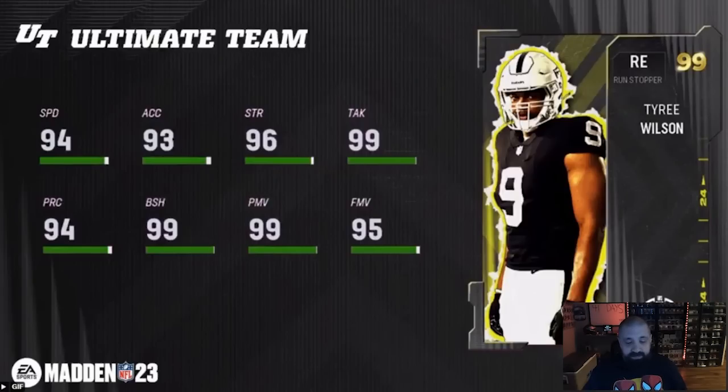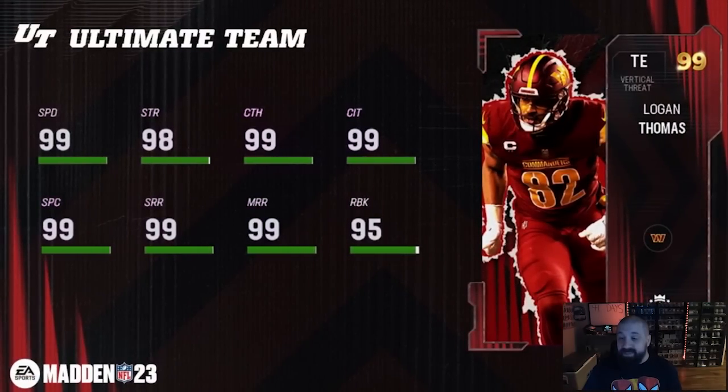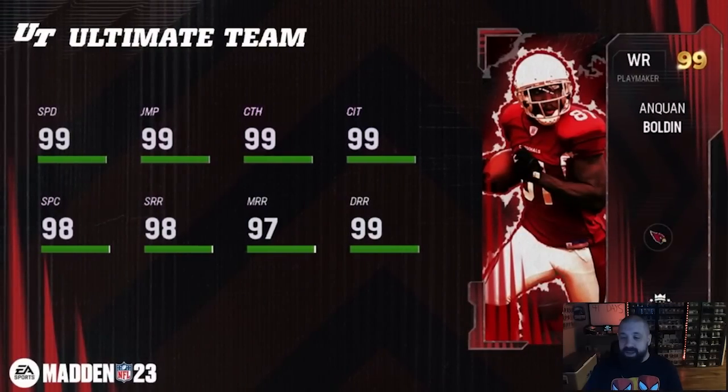Tyree Wilson, another defensive end — 94 speed, 99 block shed and power move, 95 finesse and tackle. Looks a bit better than Tuli in my opinion. Then there's a Red Zone Royale card too — those are your eight rookie premieres. The free login card is Sam Hubbard, who gets downgraded to 80 overall tomorrow, and you'll receive this new card via the Welcome Back reward — it'll be the best tight end in the game for the next week, then downgraded again next Thursday. I love this concept and hope they continue free cards in future content drops.